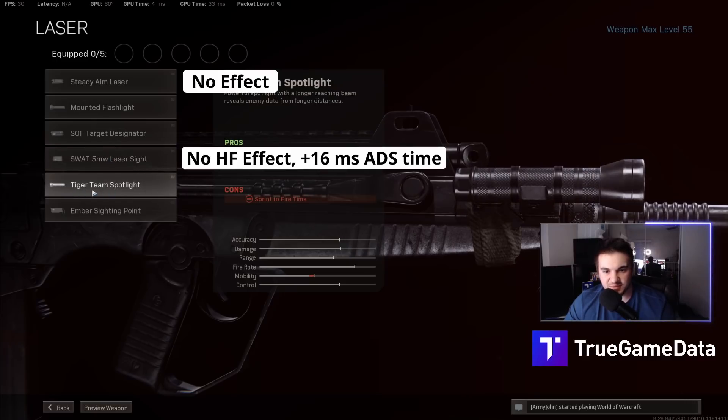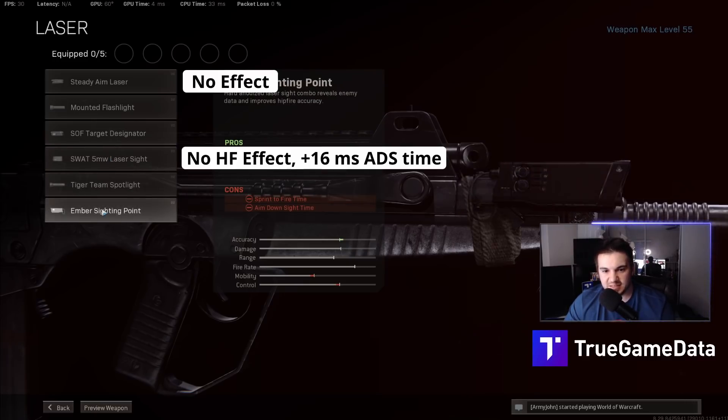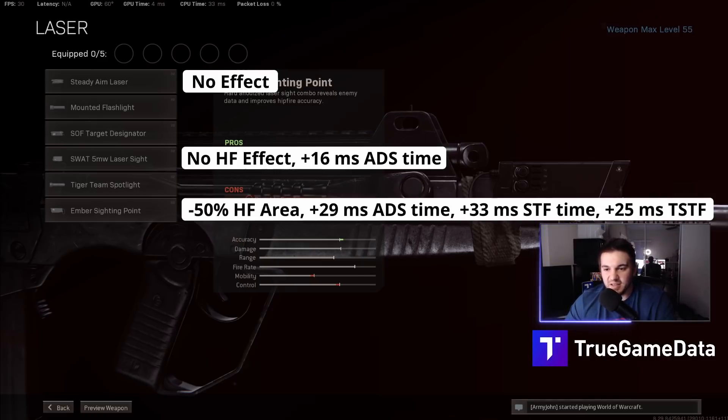The Tiger Team does reveal distance again, so I'm not going to talk about that. The Ember Sighting Point actually does work — it says it helps with hipfire and it significantly does. This reduces your hipfire area by 50%, which is pretty significant. As far as sprint to fire and ADS time effects, the Ember hurts your ADS by 29 milliseconds, hurts your sprint to fire by 33 milliseconds, and hurts your tactical sprint to fire by 25 milliseconds.